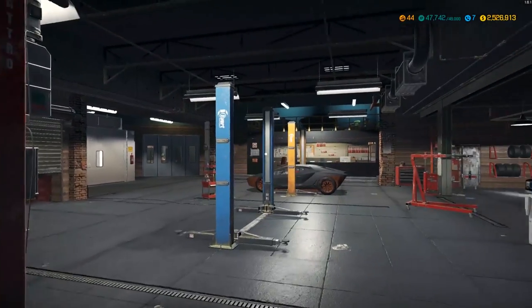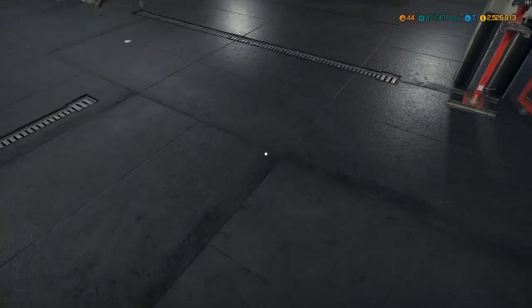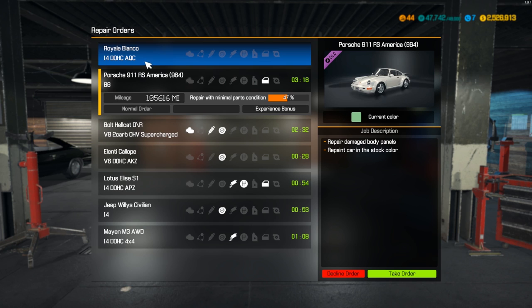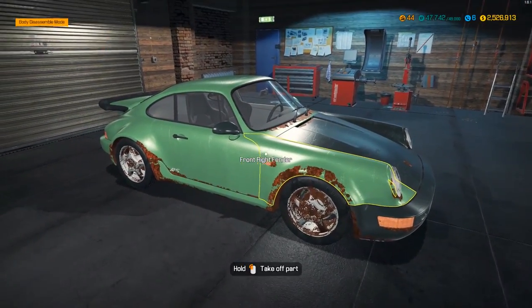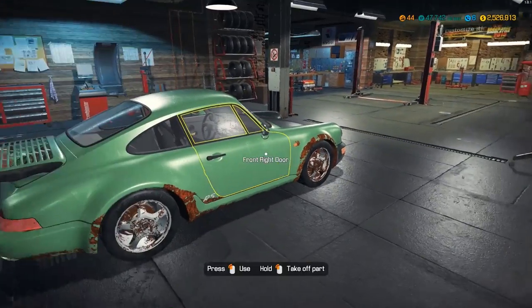Hey everyone, it's Gorilla Man here back with another Car Mechanic Simulator 2018 video. Today we're doing something a little different — we're taking some customer cars and doing orders, which is one way you can get barn finds. I want to show you guys how the other part of this game works: the whole 'repair cars for customers' aspect.